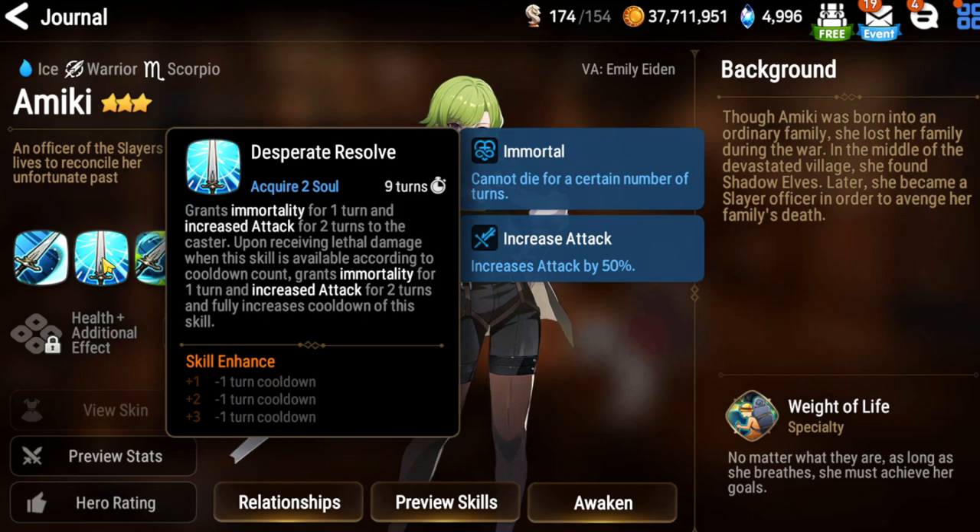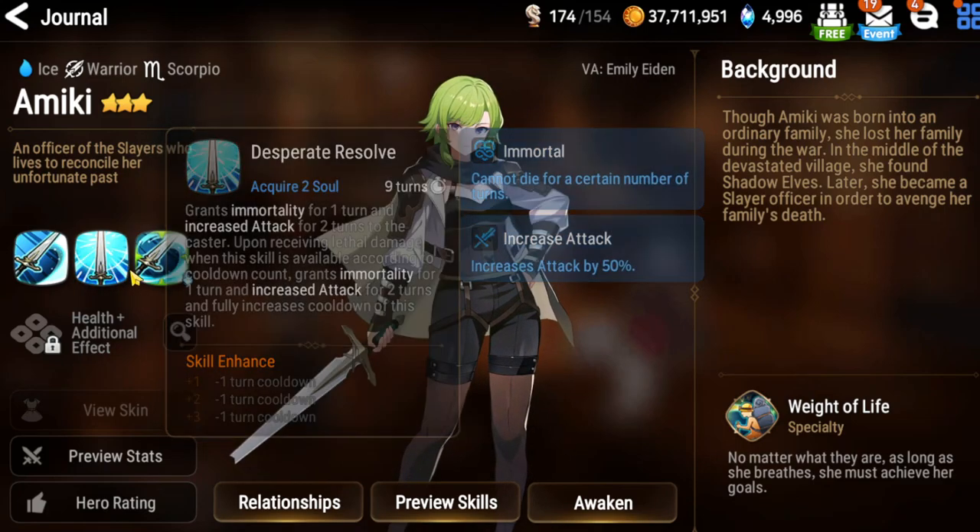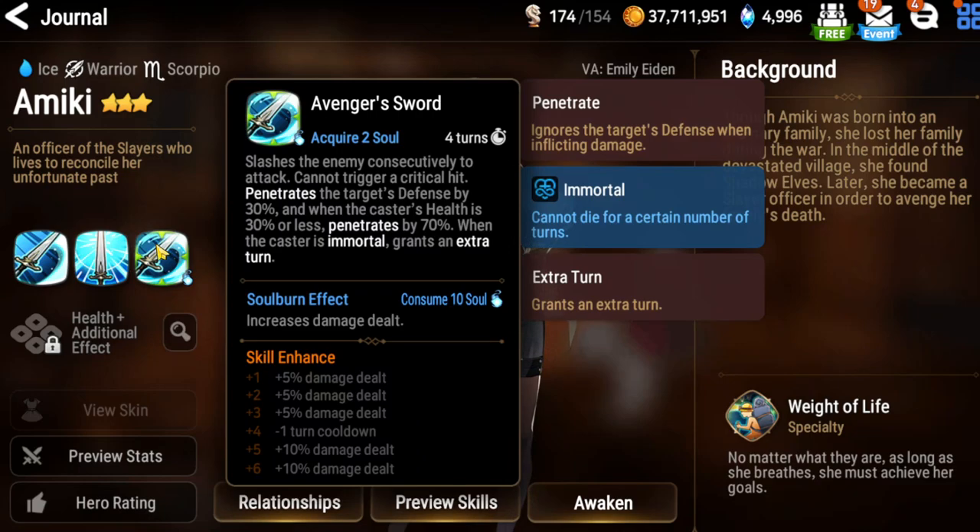Her A3, Avenger's Sword, slashes an enemy — the attack cannot trigger a critical hit but penetrates defense. It seems like you'd build her with attack only. When the caster is immortal, she grants an extra turn, and since she already has immortality, that's pretty cool. It's a pretty cool kit overall — I like her kit.